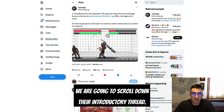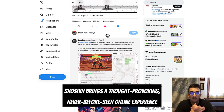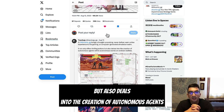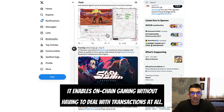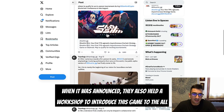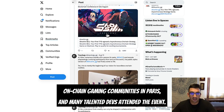Scrolling down their introductory thread: Shoshin brings a thought-provoking, never-before-seen online experience to the gaming and computer-generated simulation realm. It not only offers streaming actions but also deals with the creation of autonomous agents within autonomous worlds and on-chain realities. As I was saying earlier, it enables on-chain gaming without having to deal with transactions at all. When it was announced, they also held a workshop to introduce this game to the on-chain gaming community in Paris, and many talented devs attended.